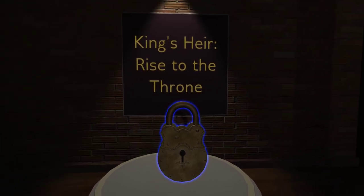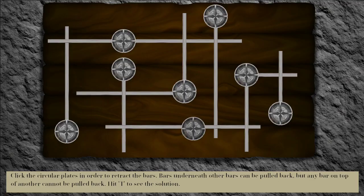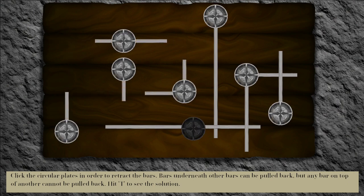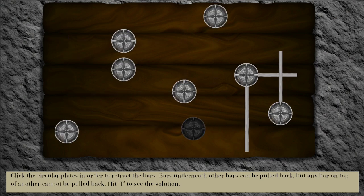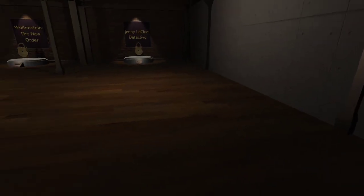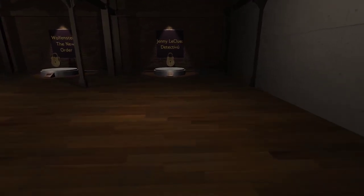King's Air: Rise to the Throne — I've never heard of this game before. Click the circular plates in order to retract the bars. Bars underneath other bars can be pulled back, but any bar on top of another cannot be pulled back. That one's actually really cool — I wouldn't mind seeing that one in another game.